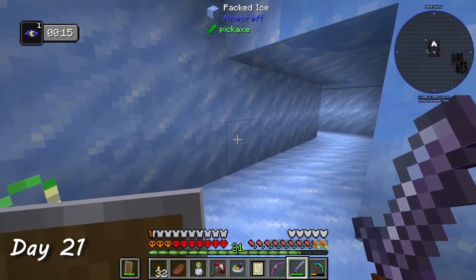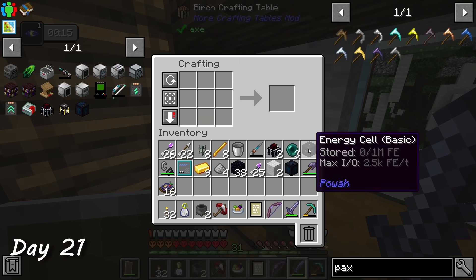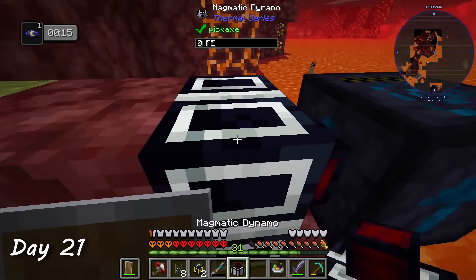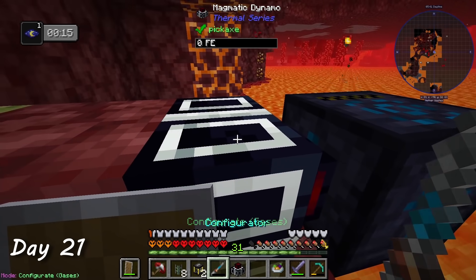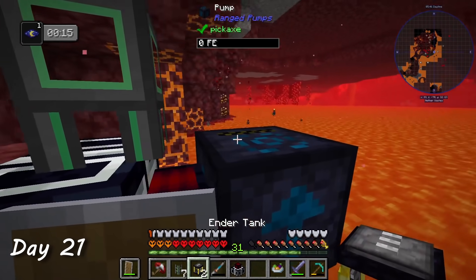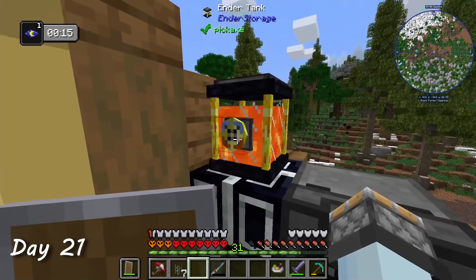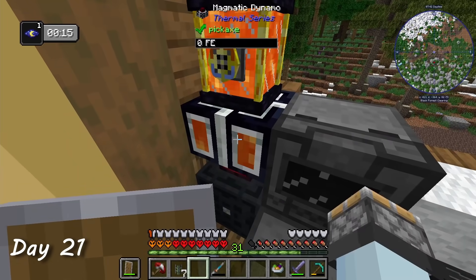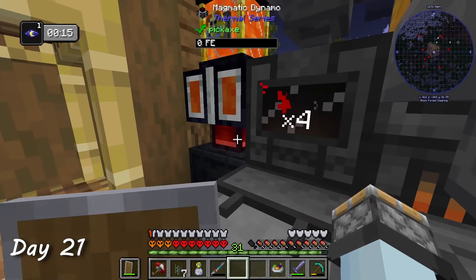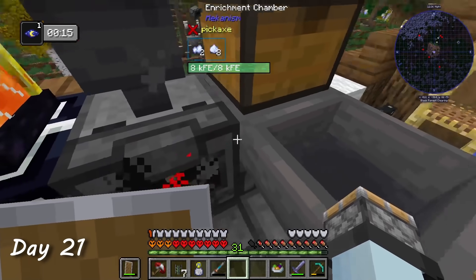On day 21, I came across what looked like an ice temple, but there were a lot of strays inside so I ran away. I crafted up the endertanks and went back to the nether to set up the power system. A magmatic dynamo uses lava to generate power for the pump, the pump pulls lava from the lake and puts it into the endertank, and then I tap into that with an identical tank in the overworld. With this new power source set up, I'm now able to double my ores by enriching one ore into two dust, and two dust into two ingots.